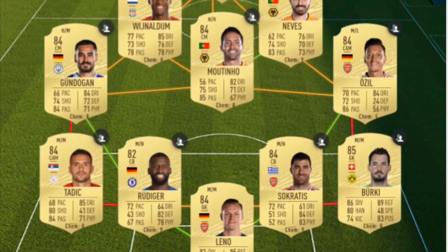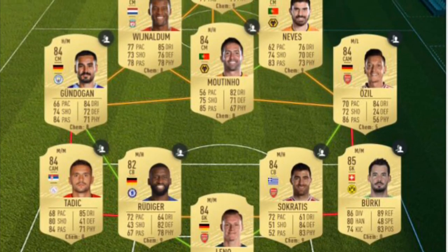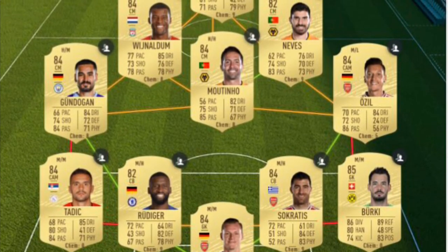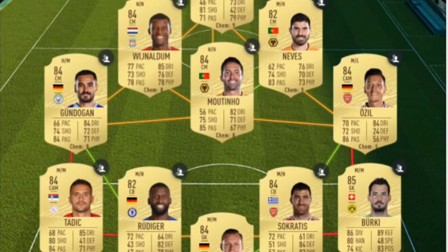So in goal we start off with Leno. At right back we've got Berkey — he can be any 85, so if you've got an untradeable make sure to use them. Two centre-backs, we've got Rudiger and Socrates. At left back you can have any 84-rated player — we have got Tadic, but you might be cheaper using a goalkeeper.